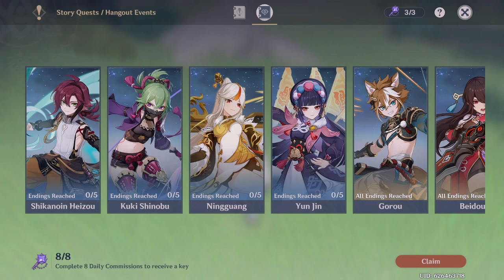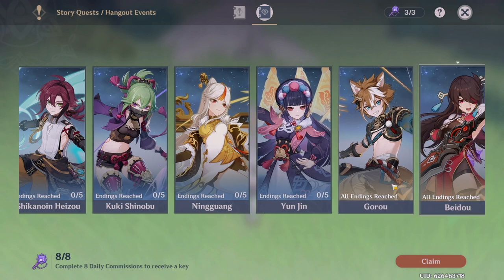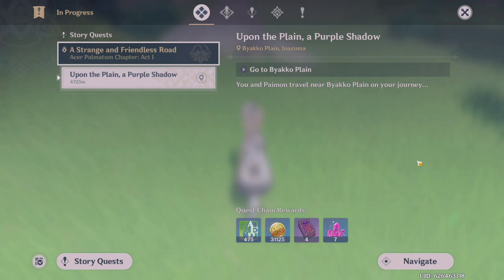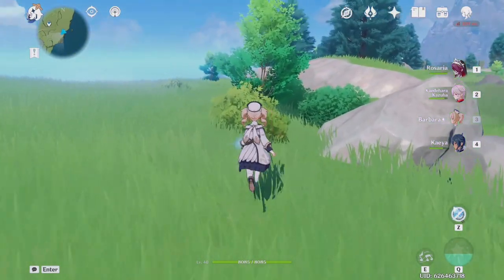On the topic of quests, if you are the person who likes character hangouts and the stories of the characters, this is also a good time to do the hangouts. The Golden Apple Archipelago event is kind of at your own pace, just like the Inkonomia event before, so you can explore it and take as much time as you need — there's not really a deadline. I just finished a hangout a few days ago. I like to collect the rewards and unlock all the endings. Gorou's story quest was quite a memorable one, so if you haven't done that one, I really recommend you check it out. In Sumeru, they'll probably be releasing more hangout quests, so it's a good time to get started on those now.